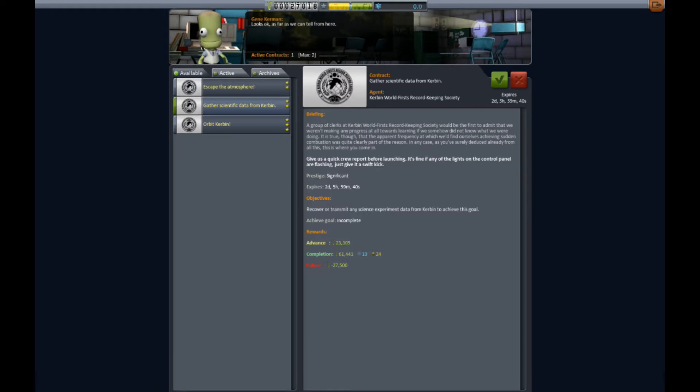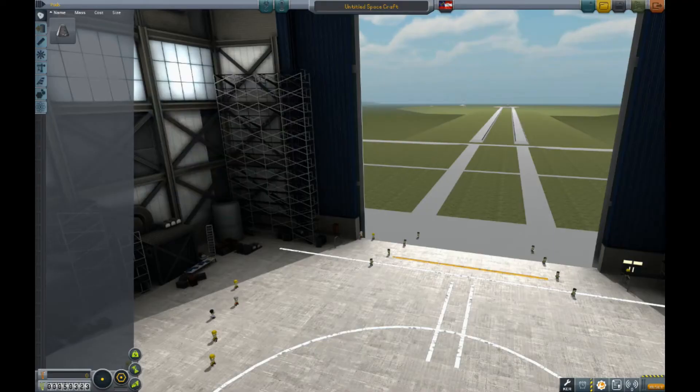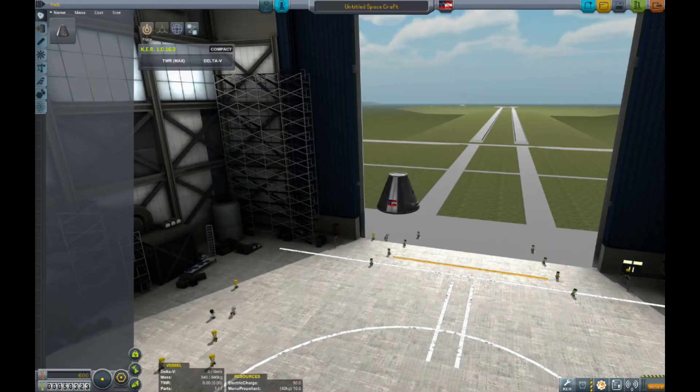Let's take a look at our contracts. We're going to launch our first vehicle and escape the atmosphere — these are the first two missions you should pick up. Also gather scientific data. Those are the first two missions to get.